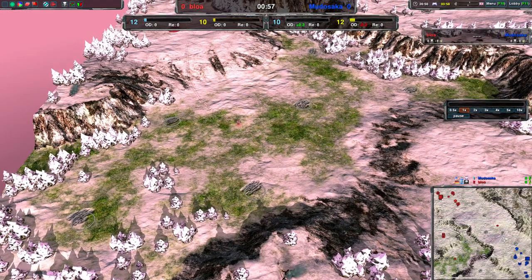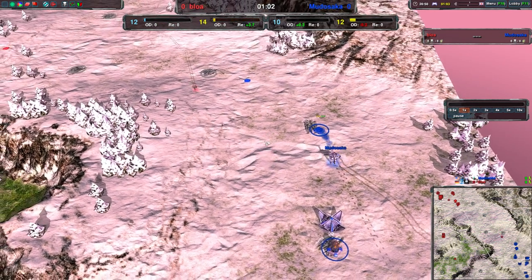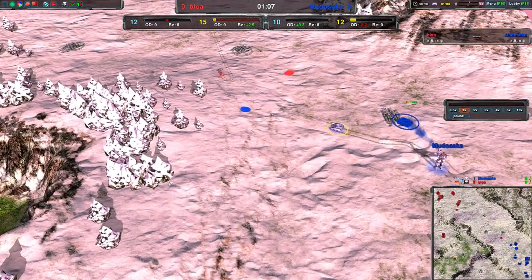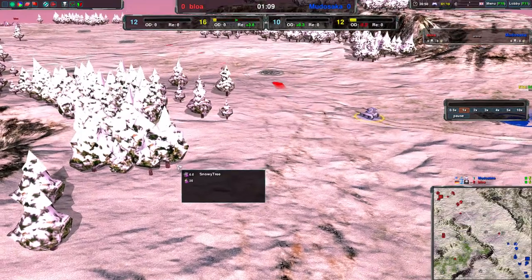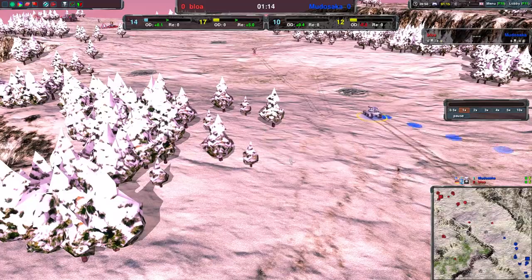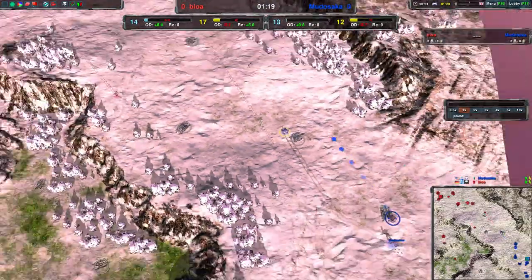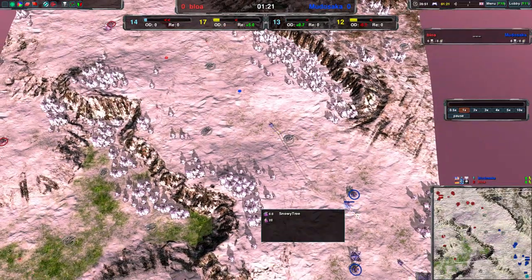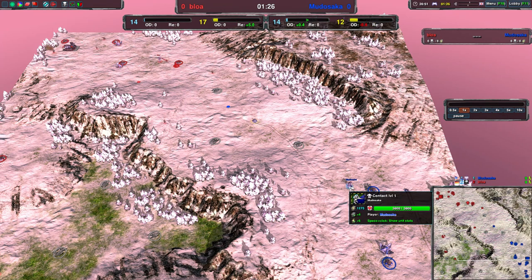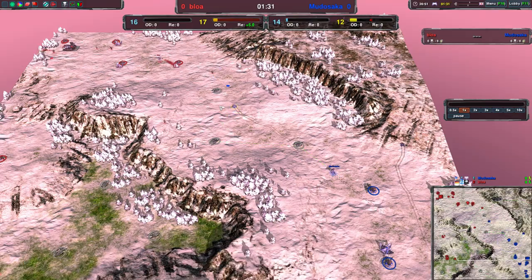It's not really a small map — pretty decently sized, mid-sized. Snowy trees over here; you could harvest those for energy. Not sure how much energy that would be — actually that is 400 to 500 energy, that's not too bad.